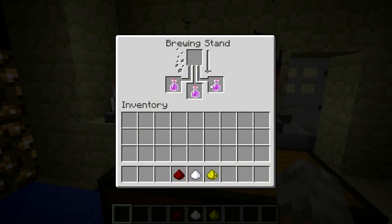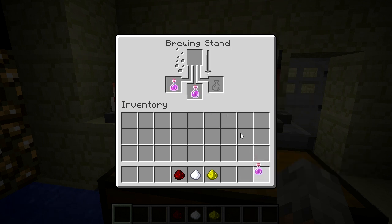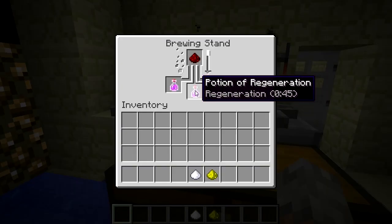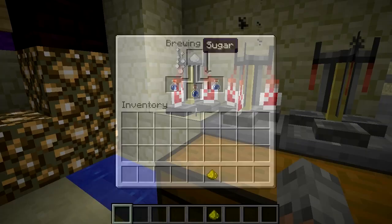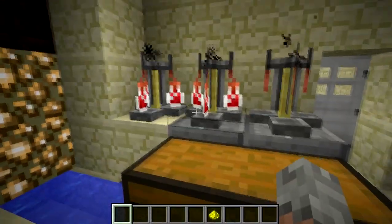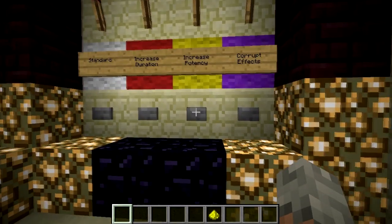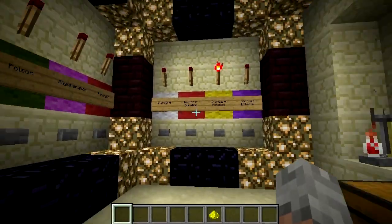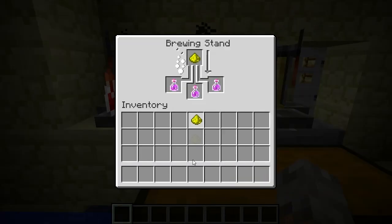Now we have our regeneration potion - it's going to increase the length. Let's do that, we'll put that one in there. We're increasing the length of our regeneration potion. Now let's say I don't want the length to be longer anymore and I want to increase the potency, so you press the potency button and we want to give the modifier only, and it will shoot out just the modifier.